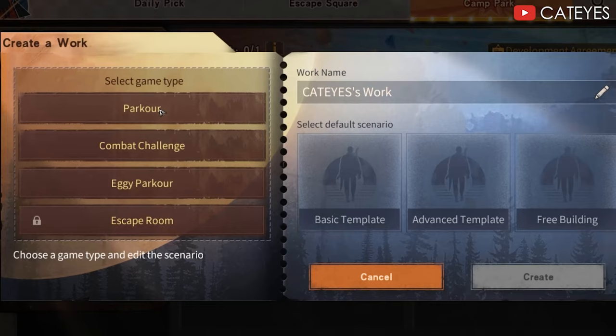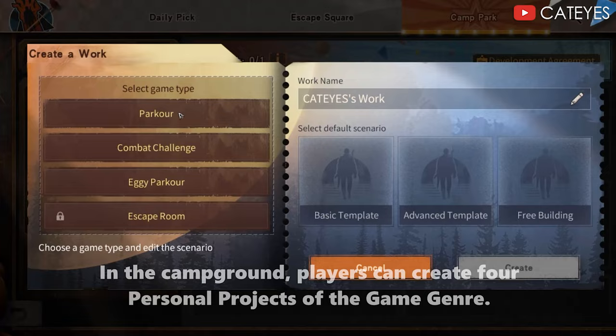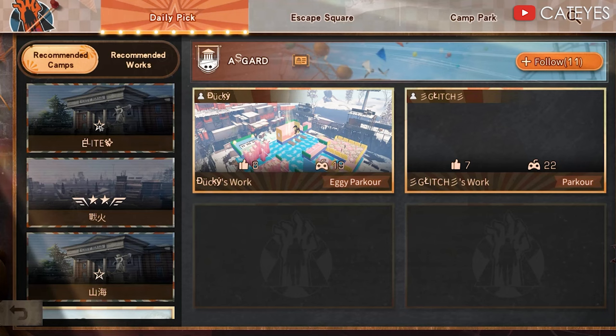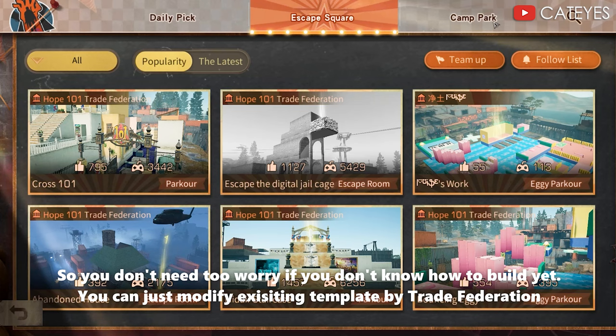How to design an escape park: one — using templates. In the campground, players can create four personal projects of game genres: racing park, combat challenge, eggy park, and escape room. Among them, egg racing is a limited-time crossover mode. If you don't know how to build yet, you can modify existing templates provided by the Trade Federation.